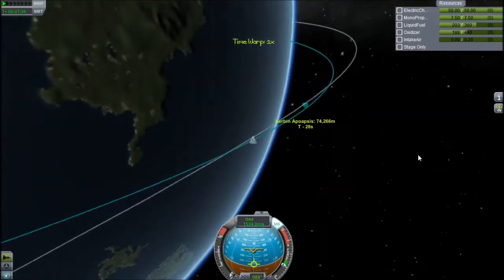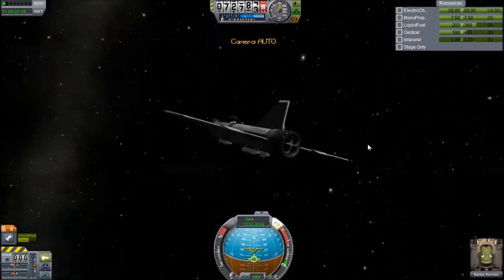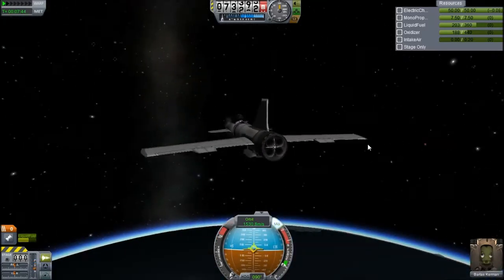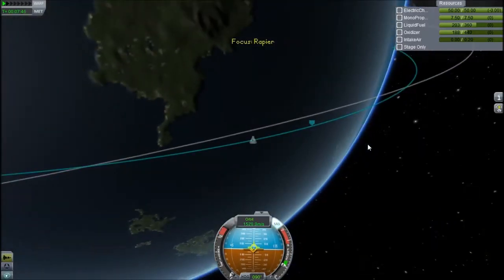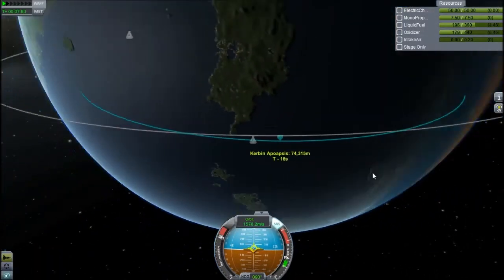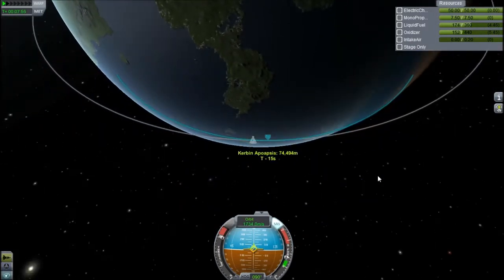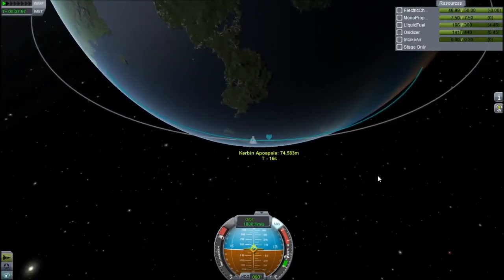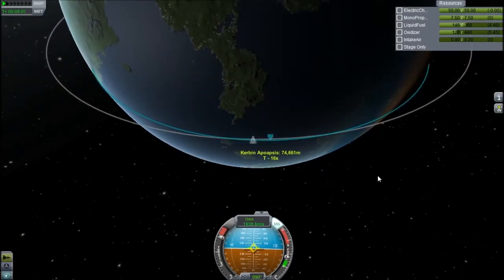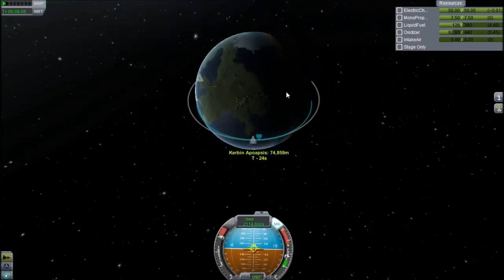We're coming up to apoapsis, so I'm going to burn prograde. I have a huge fuel budget on this because I've used surprisingly little of it. I'm really looking forward to building a cargo SSTO — that'll be fun. This Rapier engine will make it a lot easier to bring more people to orbit, because it's really hard to get payload into orbit with an SSTO without this. Maybe in my Eeloo base series I'll use an SSTO to get people off Kerbin and to my station.